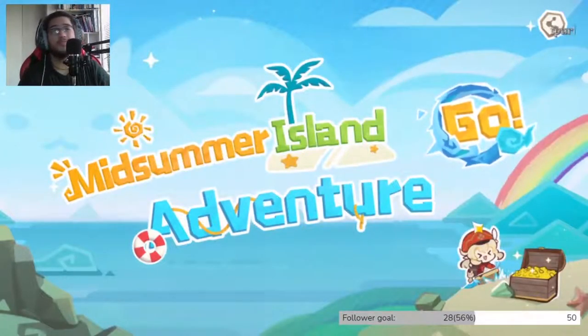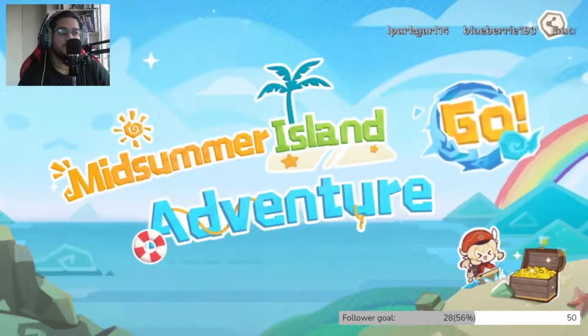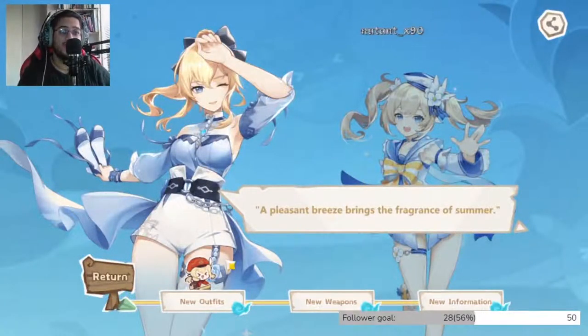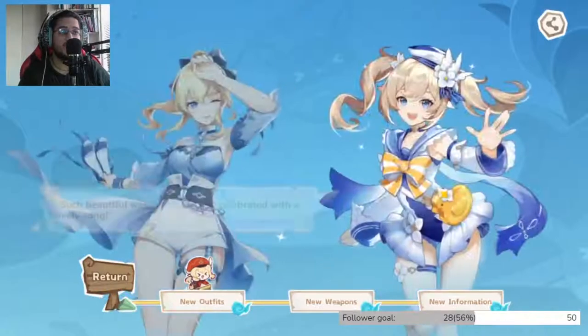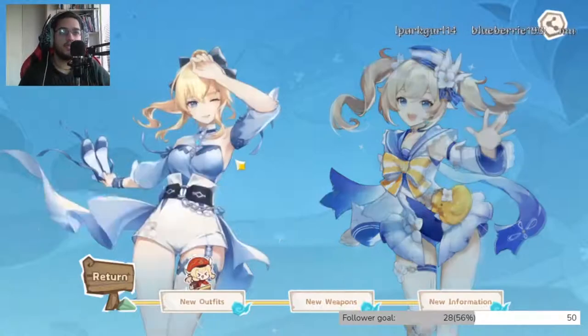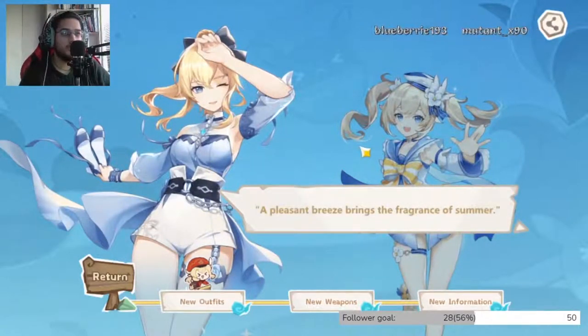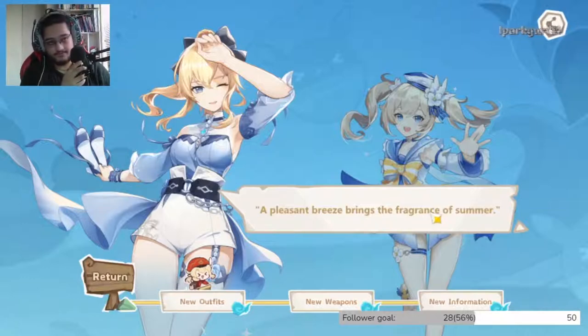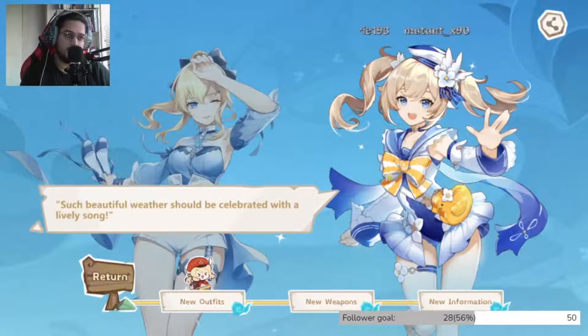I'm actually really excited for this update, I'm not even joking. We collected the treasure chest already. First things first, we're getting skins — we're getting the Jean skin and we're getting a Barbara skin. I believe everyone's going to get the Barbara skin for free, and the Jean skin is going to be like a discount for a limited time. Your boy's probably going to be getting that. I don't have Jean, but if we do get her, we'll already have the skin for her. Barbara I don't use, but I might build her after I get the skin.